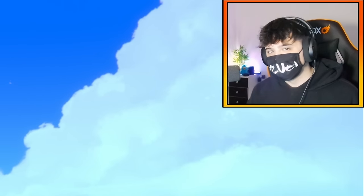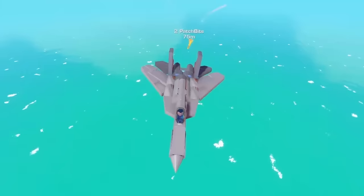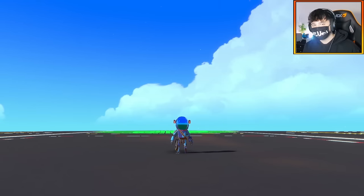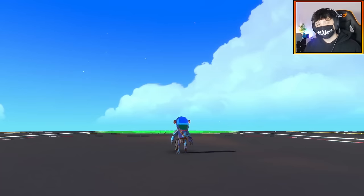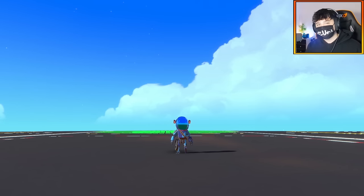Alright guys, I think we are long overdue for a tutorial. We're going to be building the F-22 Raptor. Before we start, there are a few accessories you will need: the long hood, the fang, and the ship's lantern. Go ahead and collect some coin and get those accessories — if not, you can probably replace them with other blocks. Let's get ready to build!